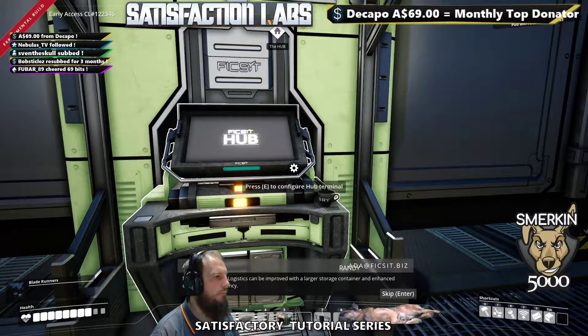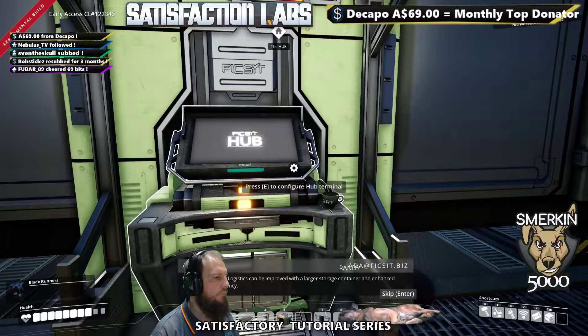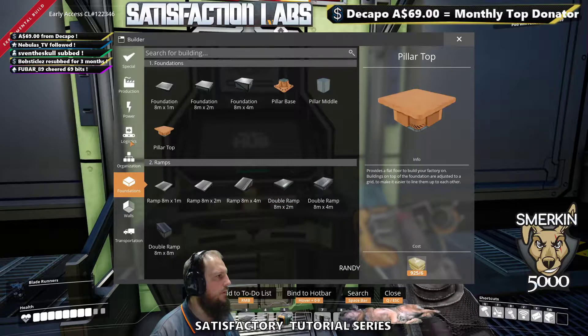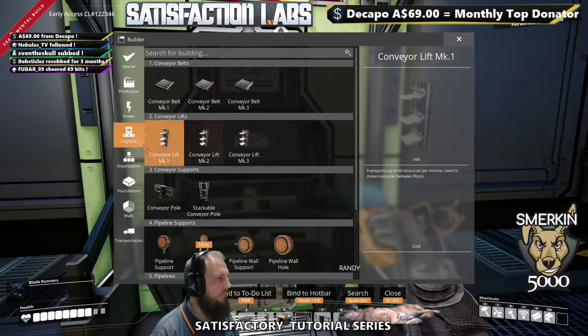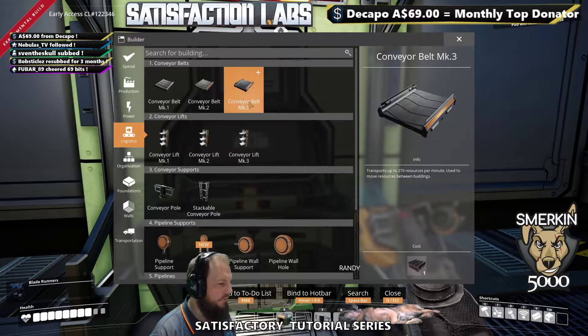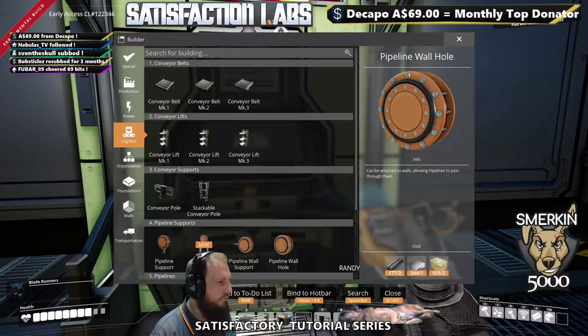Milestone reached! Logistics can be improved with a larger storage container and enhanced conveyor belt efficiency, so mark three conveyor belts now. If you remember from one of my other videos where I assigned the third hotbar slot, this is where I go and assign slots three and four here.